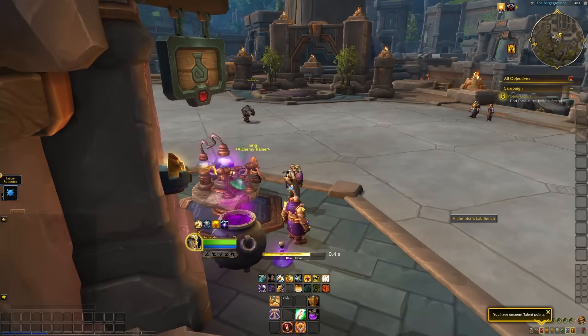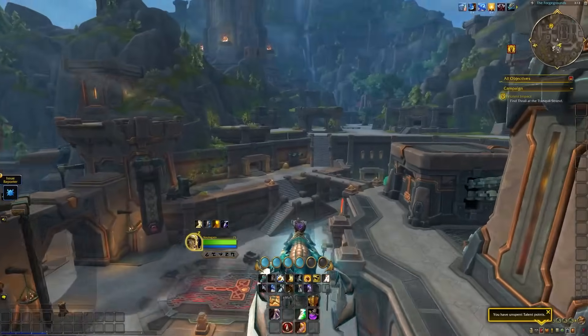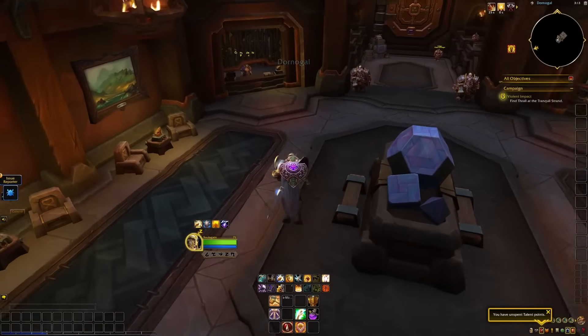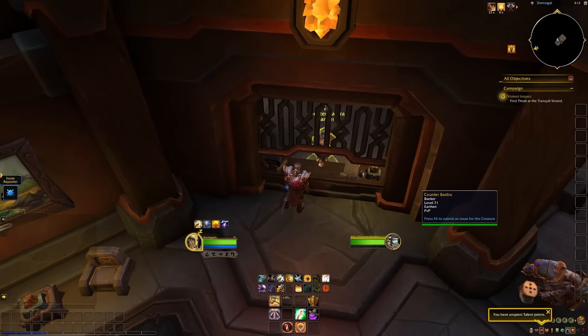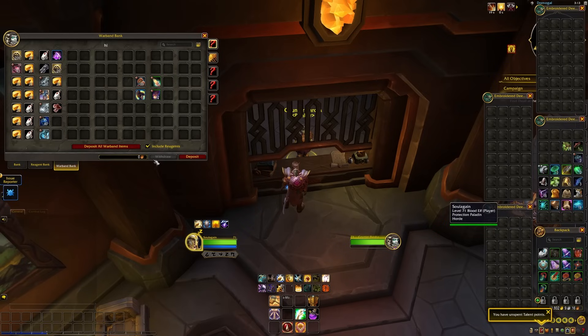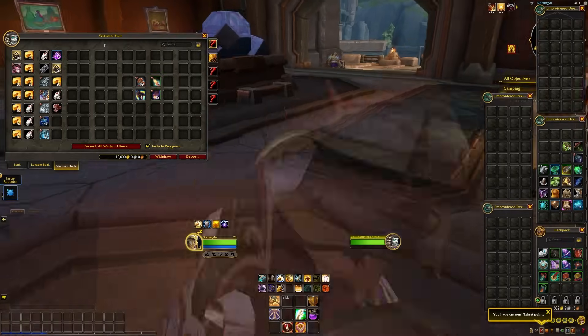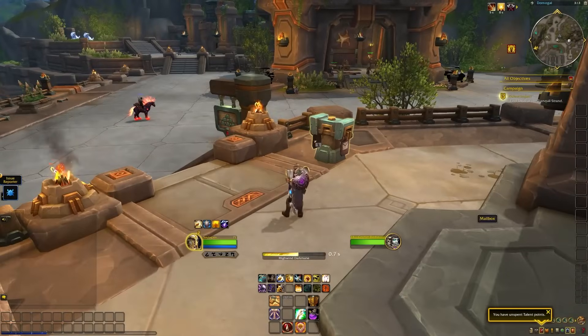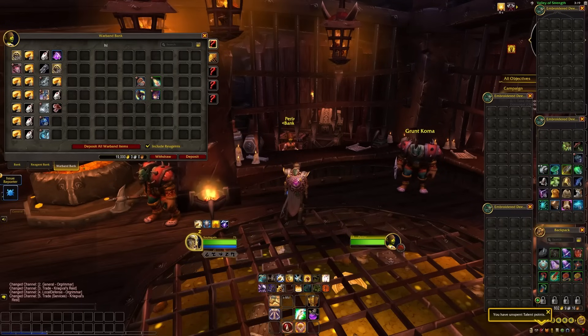That's just about all there is to talk about with the account-shared bank, except one other thing — aside from sharing items, you can also share gold. I'll go over to the Warband Bank, deposit some gold — and there we go, you now have a shared amount of gold accessible from all your characters, so you don't have to mail yourself gold anymore. If you have questions or if I missed something, let me know in the comments. Like the video, subscribe for more coverage, and I'll see you next time — stay safe, stay healthy, and stay breezy.